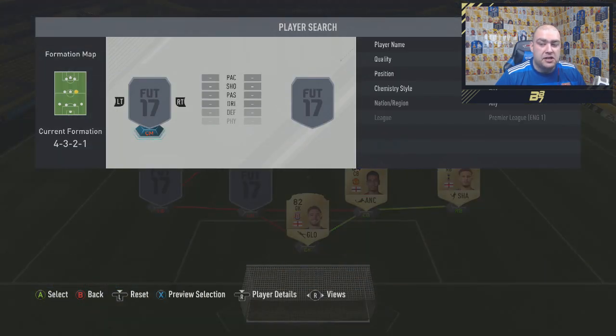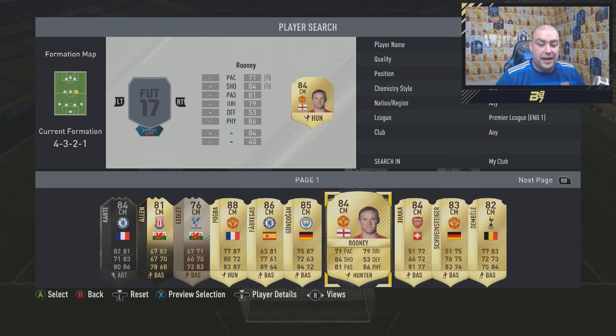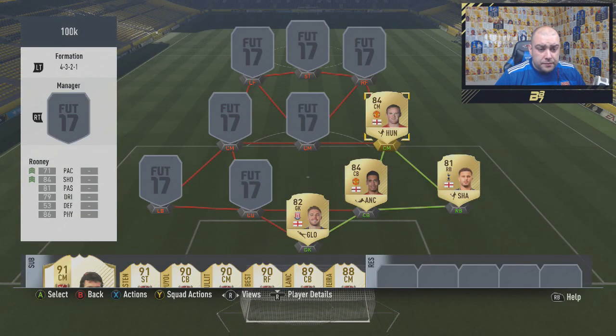In the midfield, to finish off the BPL links, we go with Wayne Rooney as a centre midfielder. Very, very good card — 71 pace, 84 shooting, 81 passing, 79 dribbling. 53 defending is a little bit on the low side, but his 86 physical definitely makes up for that. He's got a ridiculous long shot and is very good at tracking back and doing the business. A card I didn't expect to do as much work as it did — really enjoyed it.